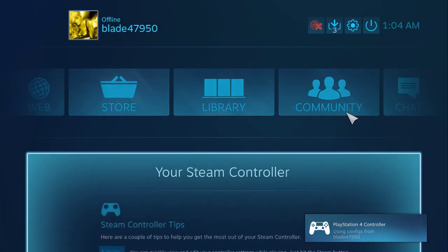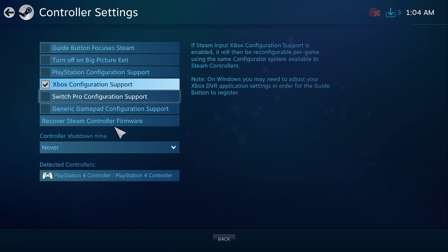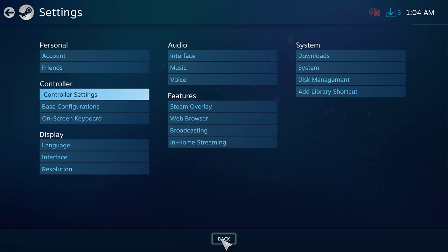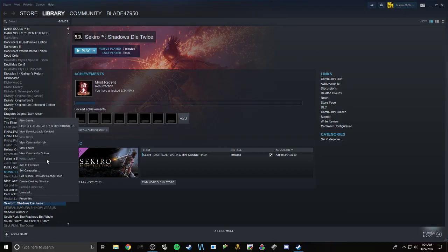Actually, I think there's a way to stop the camera from moving super slow like that as well. Go to controller settings and make it pretend it's an Xbox controller as a last resort, then exit Big Picture.